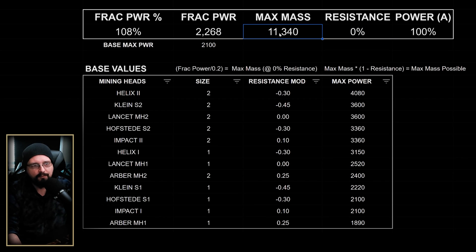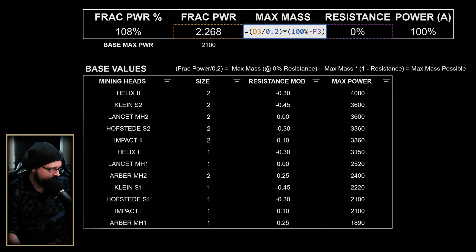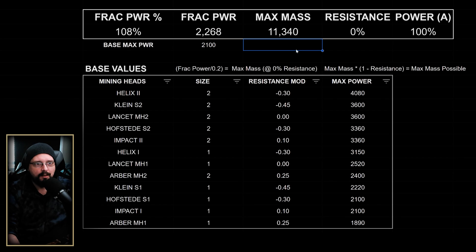That gives us about 11,000 max mass at zero resistance. To show what's going on: we take the fracture power and divide it by 0.2, and that gets us the maximum mass we can fracture at zero percent resistance.